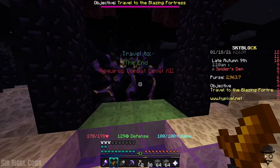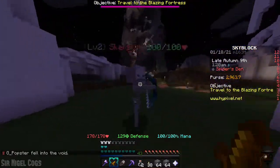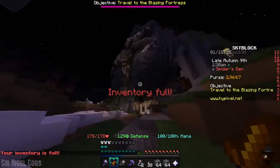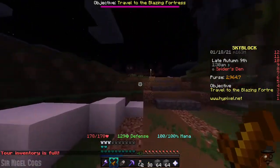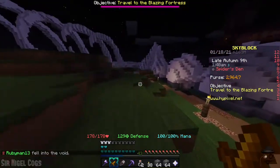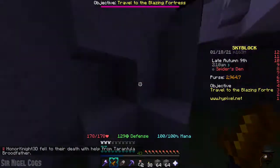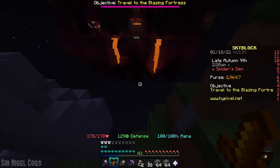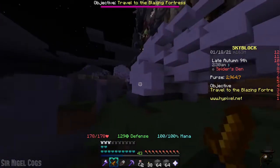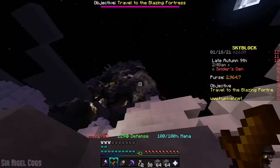Travel to here requires combat level 12. Well, that's not the Blazing Fortress. Our quest thingy says to travel to the Blazing Fortress. So is that in here, or maybe up back there? This place that looks sort of like a fortress. But then the question is, how do we get there? I see a bouncy pad right over there, so that's great. But where's the bouncy pad on this side? Oh, it's up there, isn't it? Looks like that's probably it — up there in the mountain thing.